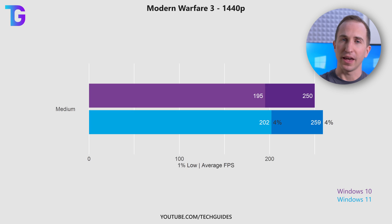Note that I'm not using the low, medium, or high presets the game ships with, but instead I'm using my optimized best settings for Call of Duty Modern Warfare 3. I have a mix of high, medium, and low settings to get the highest possible performance and best visual quality at 1440p, which results in these performance numbers.